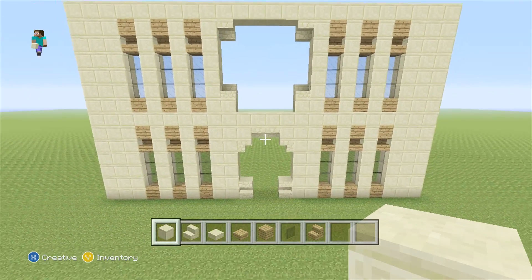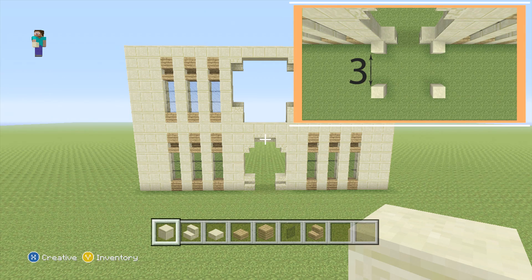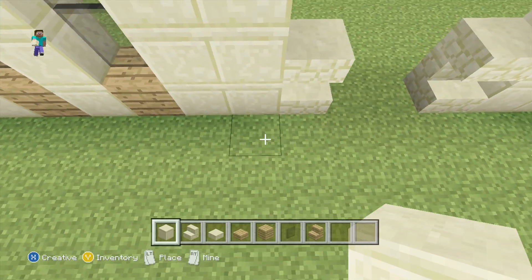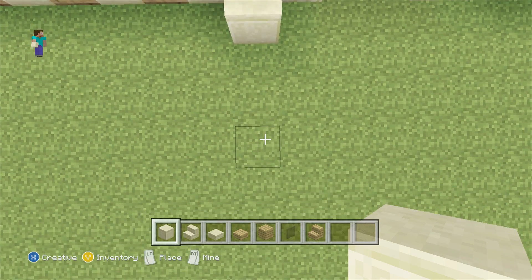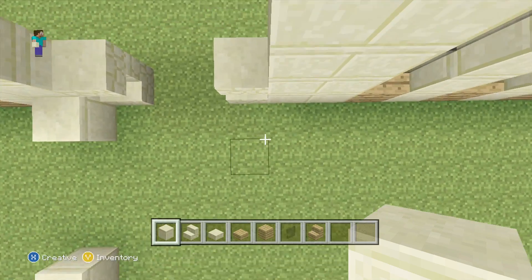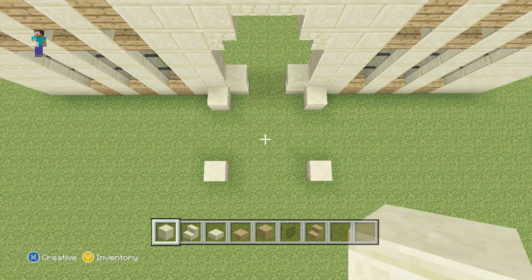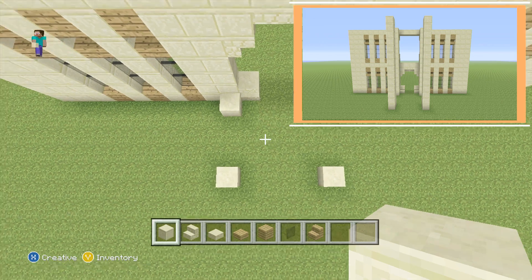Now we're going to add some pillars in front of our doorway. On either side of the doorway at the bottom, on the outside of the bottom sandstone stair, add one smooth sandstone block. Then four blocks away in front of it, add another one, again on either side. After this, extend all four of these up to the same height as the rest of the smooth sandstone.